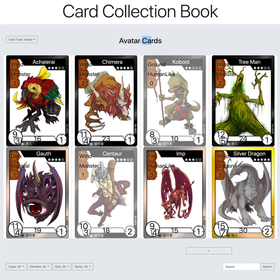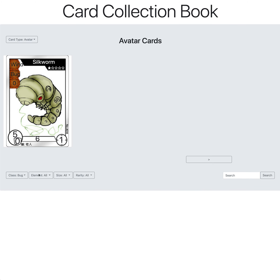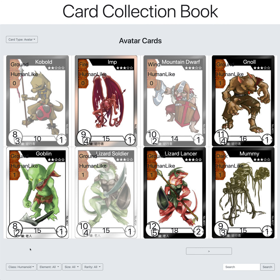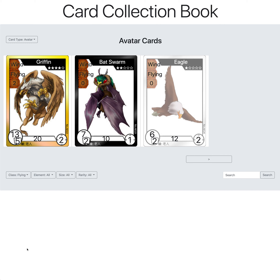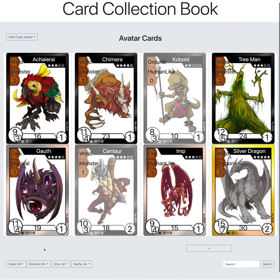If you pick avatar, this section updates to say 'Avatar Cards' and the contextual filters change as well. You can filter by class — for example, switching to aquatic will only show aquatic cards, or you can switch to bug to show bug cards, dragon, humanoid, flying, and so on.